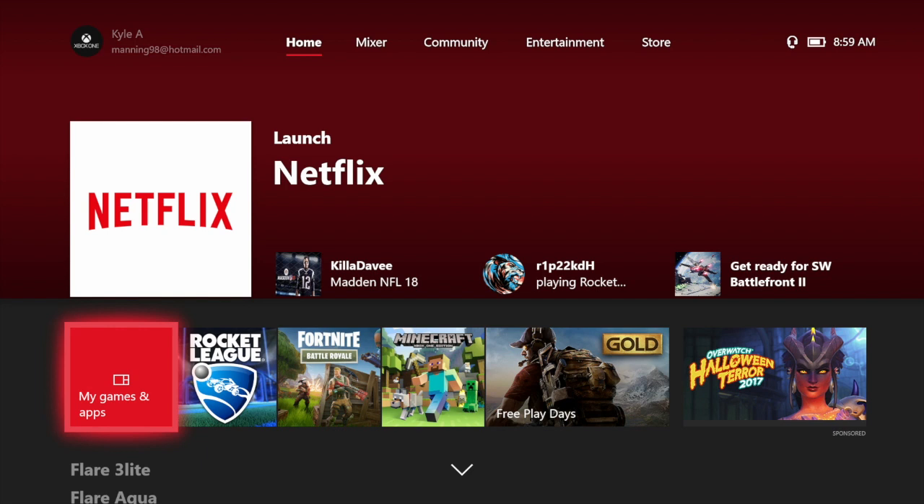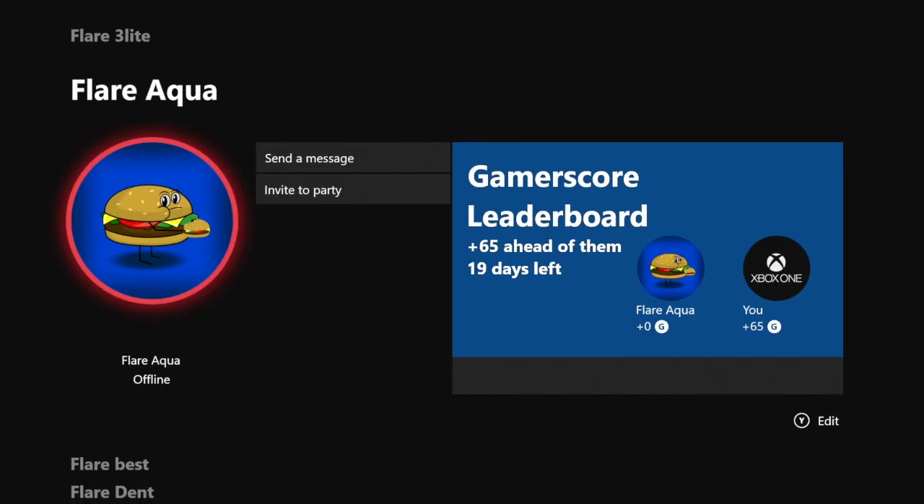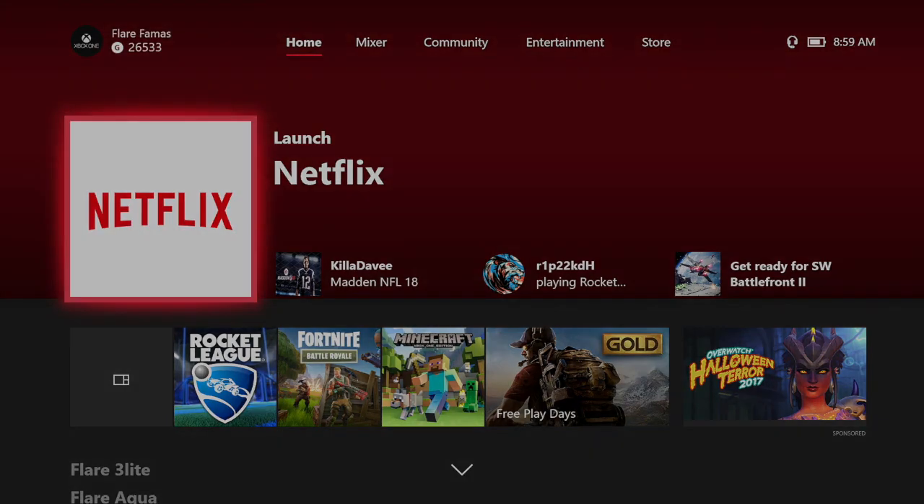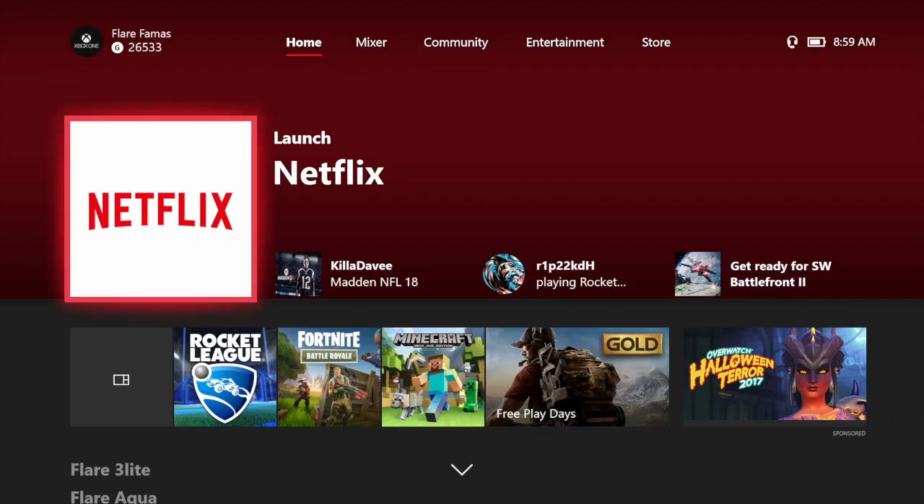Today we're doing a how-to video on how to add games — not only pin but add games — to your home on Xbox after the new fall update. What you want to do is press your guide button and go to Home.